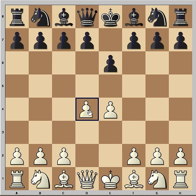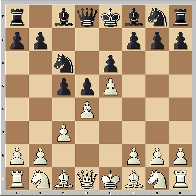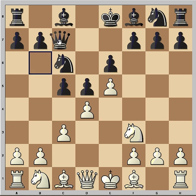So we have the French Defense Advanced Variation. E5 is played, now C5, undermining the defender of E5. C3 is played, supporting Nc6, adding more pressure against the D4 pawn. Nf3, Qb6 — as you can see, Queen, Pawn, and Knight are all attacking D4. The most popular move in this position is a3, and the second most popular move is Be2.